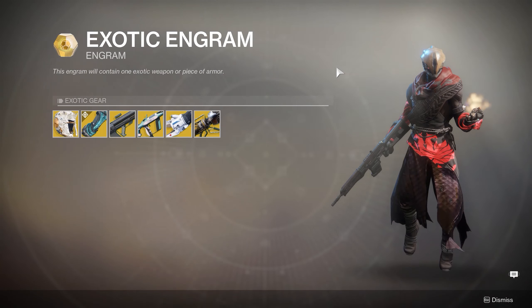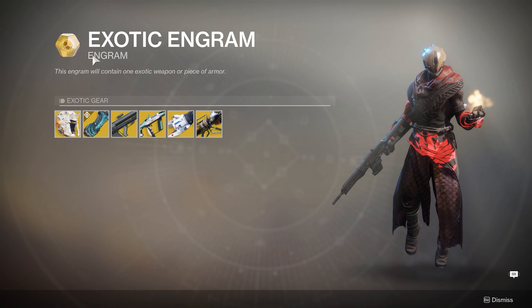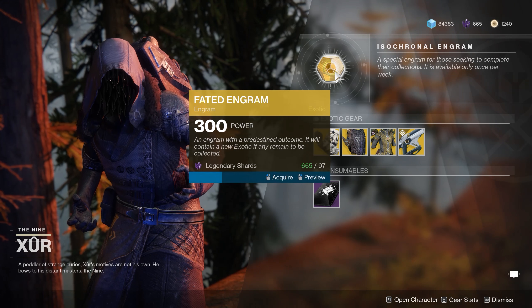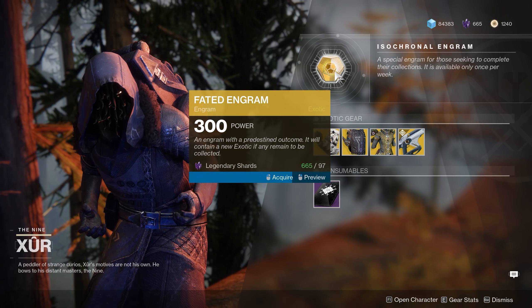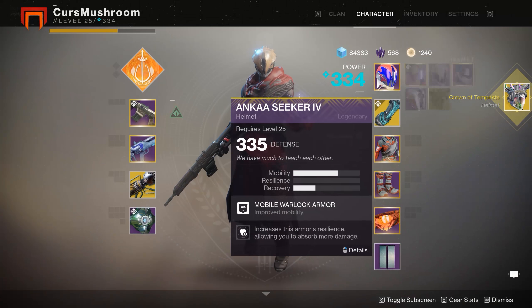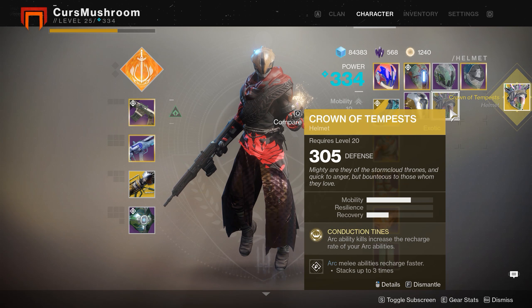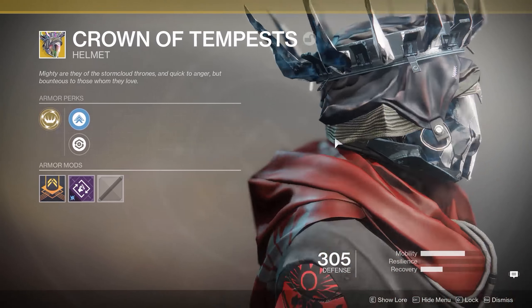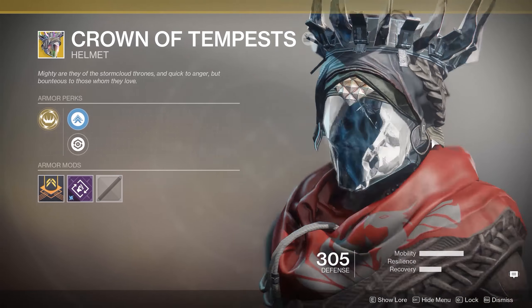I've already got everything for the Titan, so it's going to have to be something for the Warlock or Hunter. Let's see what I get here. Crown of Tempest — I could actually really use that for Arc if I ever use it. It's like the best Arc exotic for the Warlock.